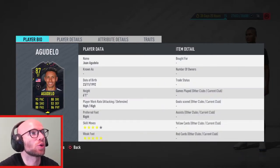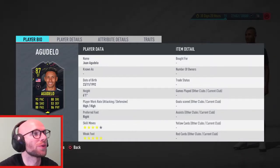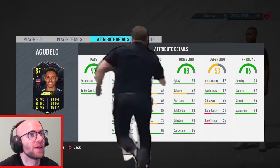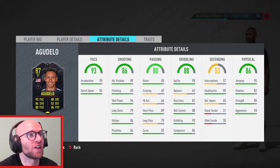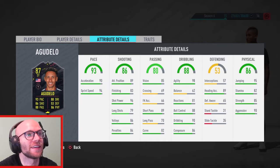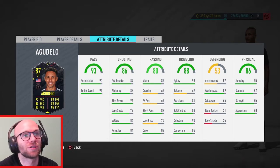Next player is Juan Agudelo — an American who plays as a striker in the MLS. He has a high high work rate, which is not ideal — I love the high low work rate on a striker. 4 star skill moves and 5 star weak foot is absolutely fantastic. Looking at his pace: 93 pace with 90 acceleration and 94 sprint speed — phenomenal. Finishing at 83 isn't that high, and 79 long shots isn't great either. He does have 96 shot power and 89 attacking positioning. His dribbling shows 98 agility, but 62 balance — that's just low, this guy will fall off the ball.